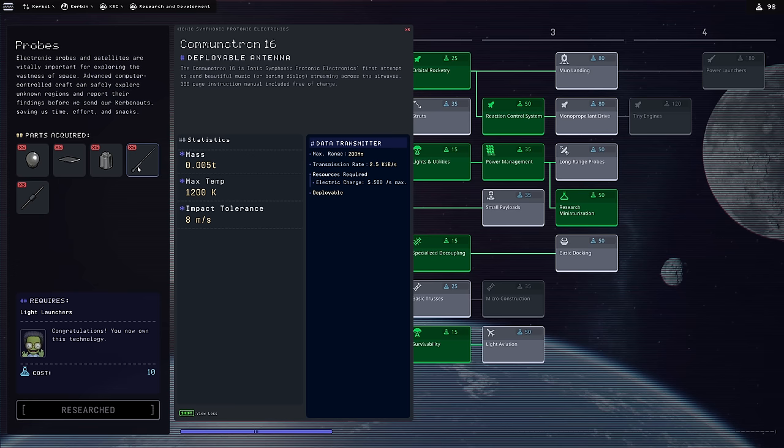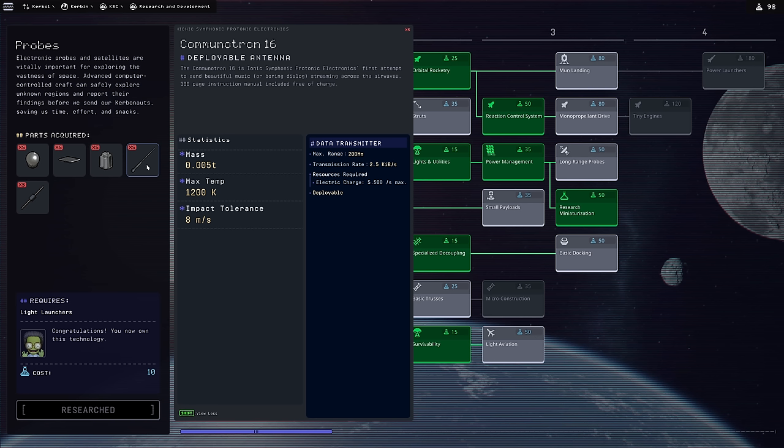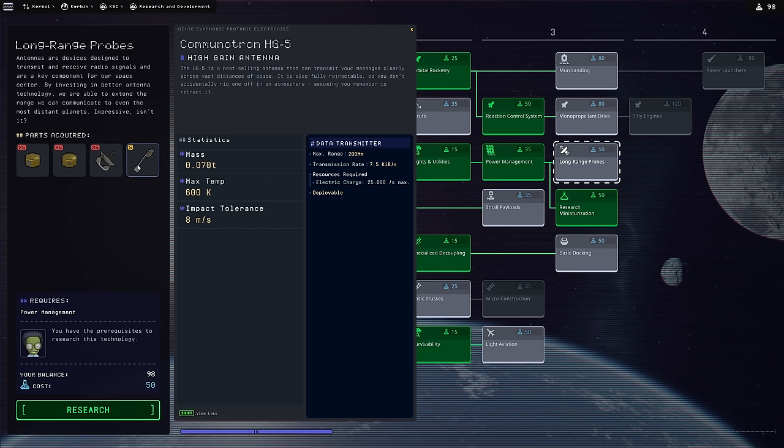What changes with the new transceiver is the transmission rate - we can transmit data at 2.5 kilobits per second for 5.5 electric charge per second. The ratio of speed to power is what matters: the faster you transmit, the worse your energy ratio. With the Long Range Probes node, we'd transmit at 7.5 kilobits per second but at a cost of 25 electric charge per second.